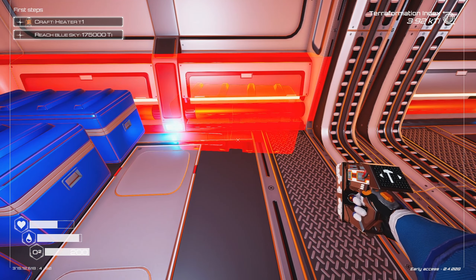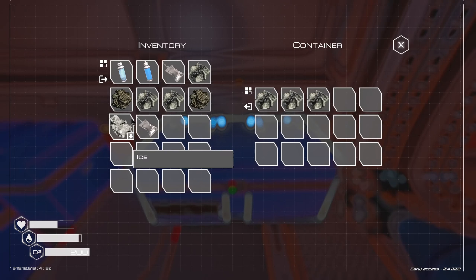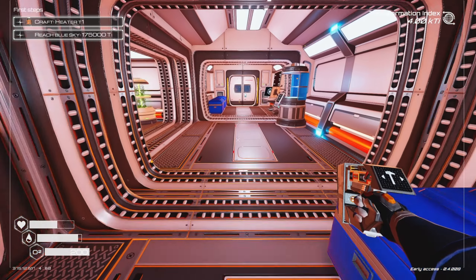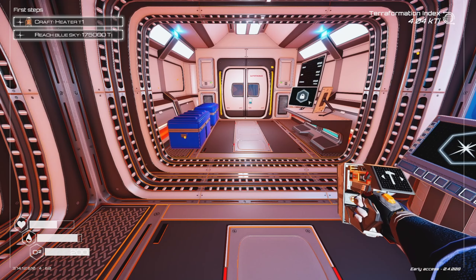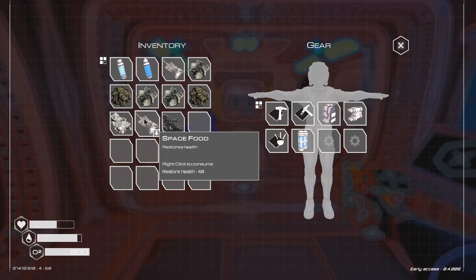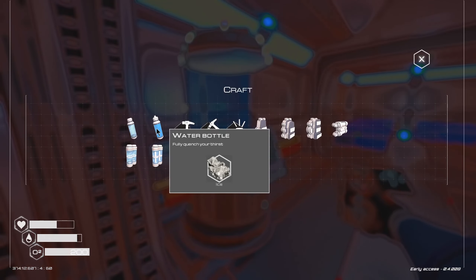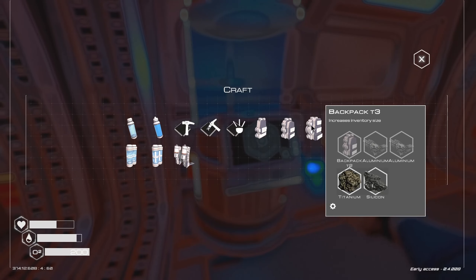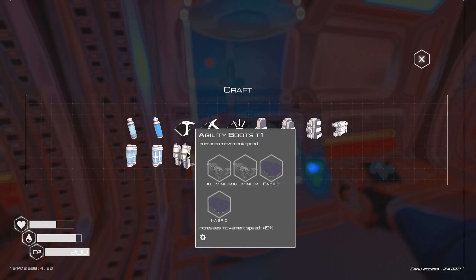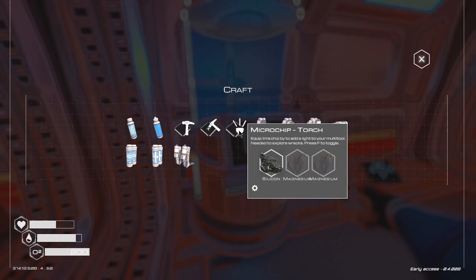Let me do some inventory sorting. I need two titanium, no magnesium, and I'll keep some ice. I need another container — I think I eventually get a locker. For what I need: three iron, two titanium, and one silicon — I'll grab those. The reason is I want to make a little oxygen room. I need to make the habitat module and a door. I'll take the extra food with me.